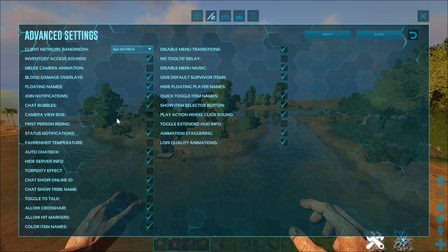Camera view bob should be off — anything that messes with your vision needs to be off. First-person riding should be off. If you need first-person view while riding, the bumper, L1, or mouse scroll wheel should put you in and out of first-person view. Status notification should be on so you know when something has affected you.